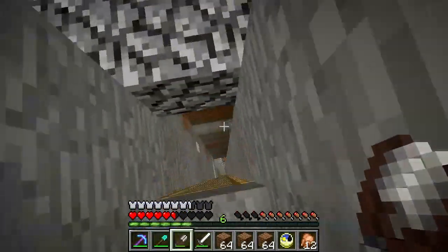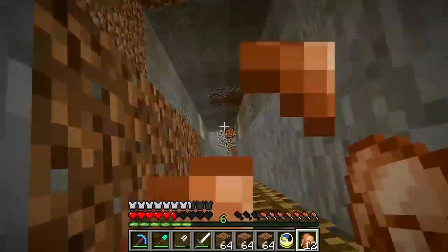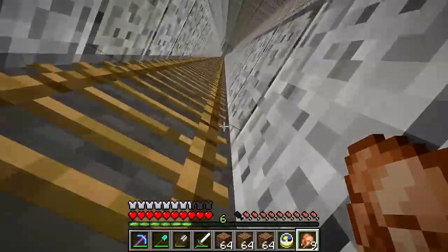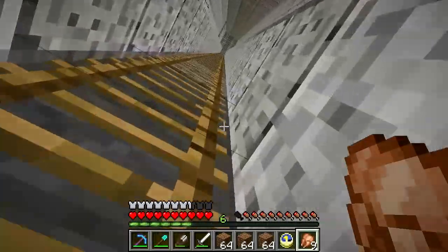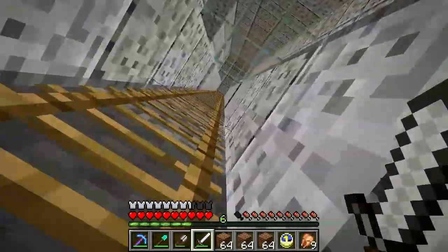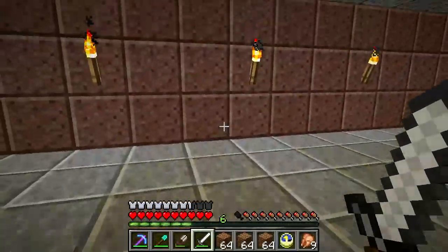Alright, I'm going to head back to where the two tunnels meet at the town base and take a different tack on gathering string. Here we go — I'm going to stop upstairs, grab a few stacks of torches, and then I'm going to do something I really don't like doing: I'm going to come back down here, break through the wall, and get into that abandoned mineshaft down there.